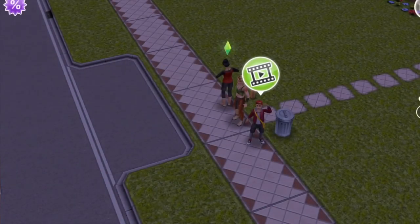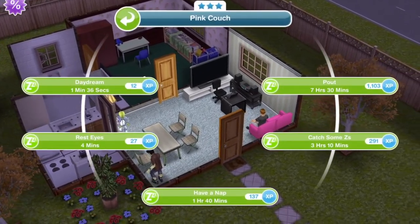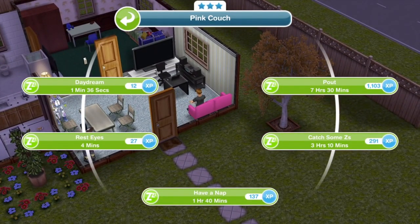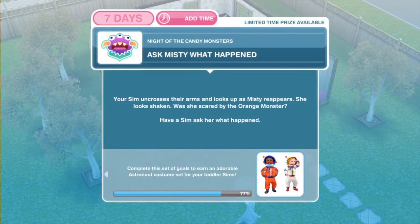How disappointing! Have a sim pout on a seat. Let's go ahead and click on a sofa — this is a three-star sofa — and pout for seven hours and 30 minutes. We have finished pouting on a seat.